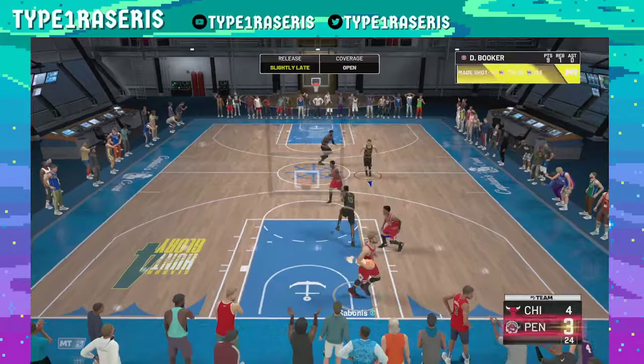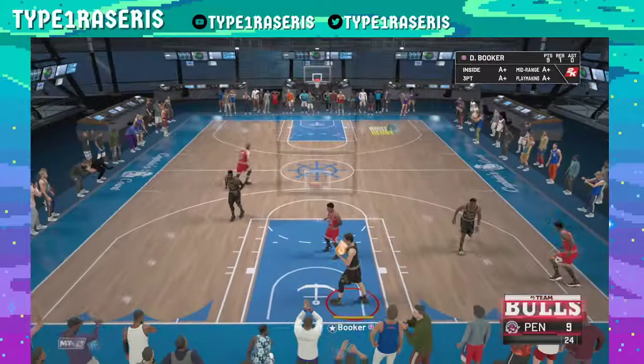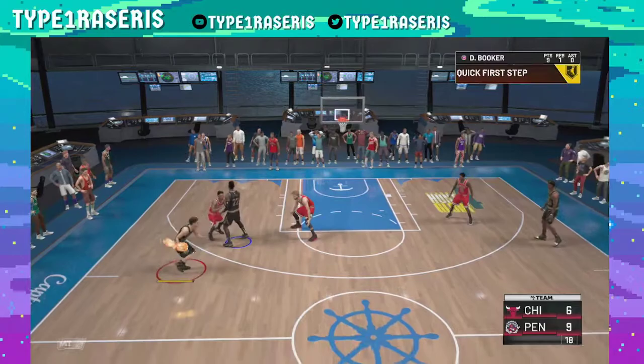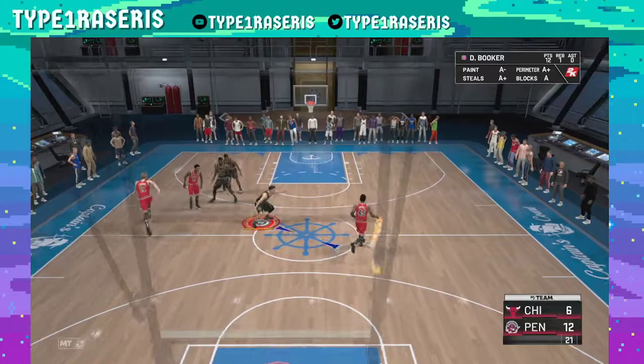We're going to quickly go to the side, call for a screen — boom, shooter three open, boom, just like that. I would recommend two players that can set really good screens, that's why we have two centers. I would also recommend a player with a fast release. This can basically work with any player.